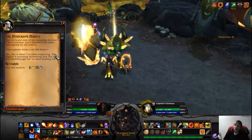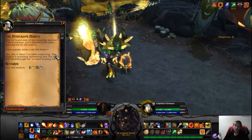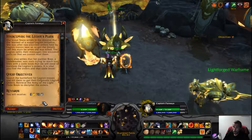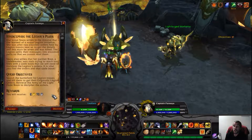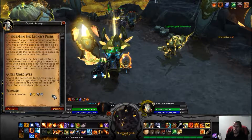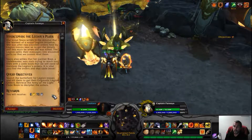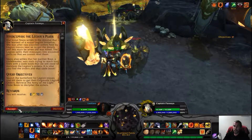You've found one of our scouting reports - it was overdue and I feared it had been intercepted by the enemy. The captain looks over the letter: yes, this is what I've been expecting, the Legion is planning something and this is the breakthrough we've been looking for. Our scout Scara learned of a major Legion initiative - she was after two encoded orders held by Legion troops. Scara's partner Bray, a codebreaker, was slain trying to reach our lines with a codebook needed to translate the Legion's orders.